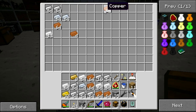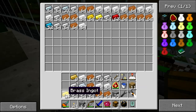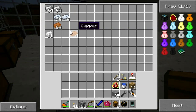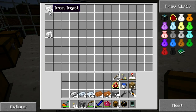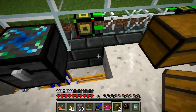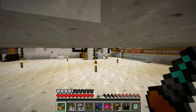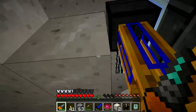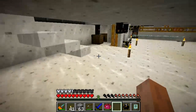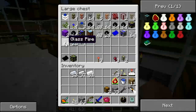I'll worry about organizing the chest contents at another time. I know I could use something like Inventory Tweaks to handle that, however I have not been able to find Inventory Tweaks in a Minecraft 1.1 version, so I'm doing it the hard way. There's more stuff down there. Now I have to adjust the location of that pipe outside so that it will connect with the chest.